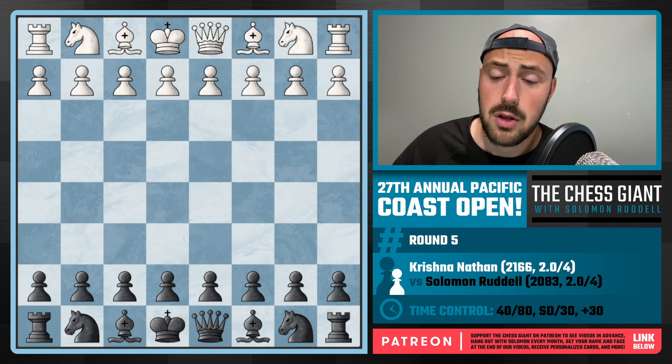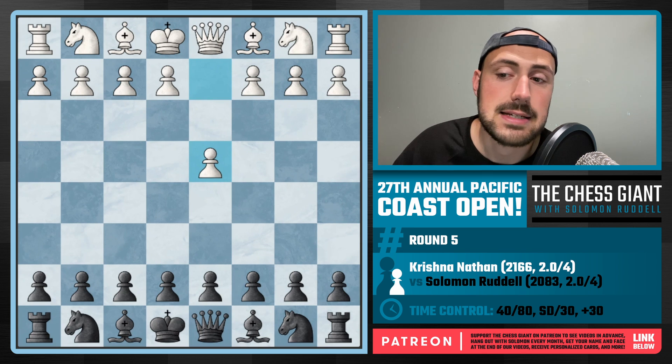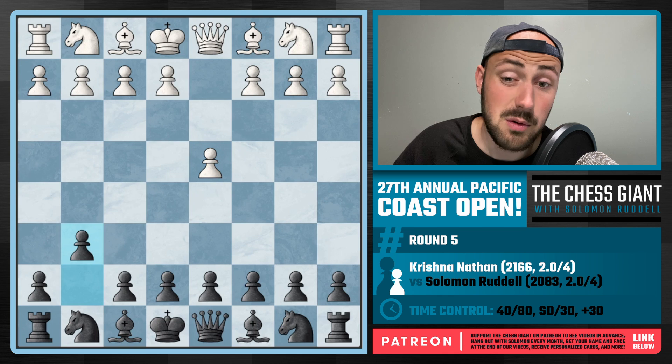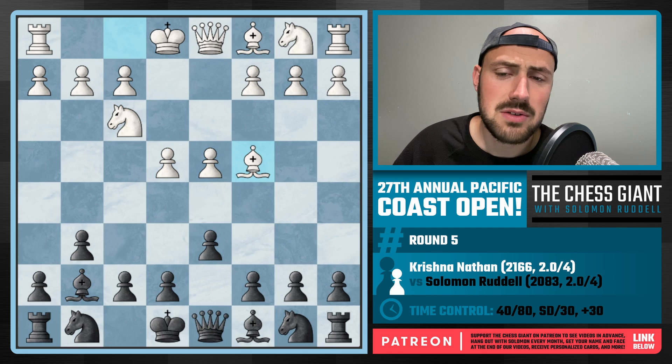He starts this thing off with D4. I play four straight Hippopotamus Defense games — why stop now? I continue with G6, allowing White to just take full control of the center, which he does. We have Bishop G7, D6. And now it gets Bishop C4.